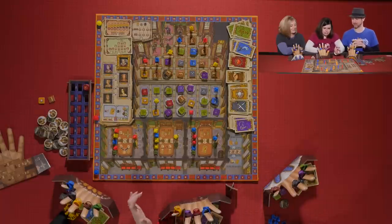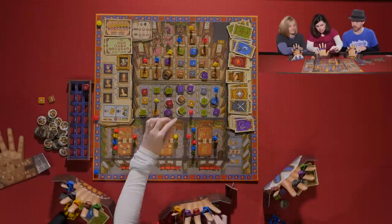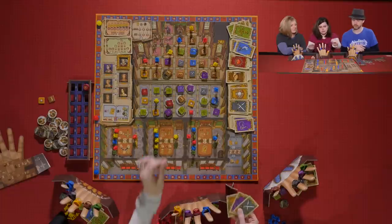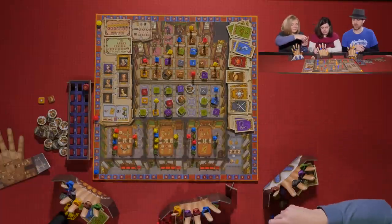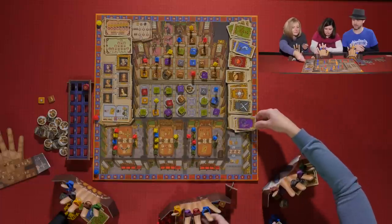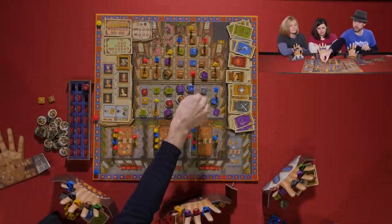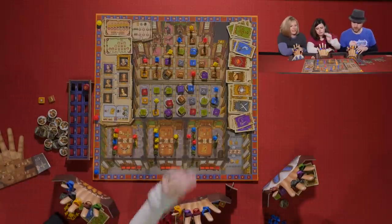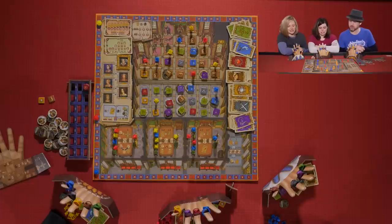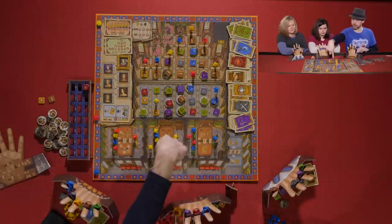Kevin takes a token and moves his courtier — yellow, purple, black — coming for a rival position. Kevin then takes the D action and gains a green and a black card.